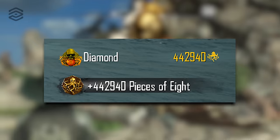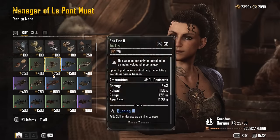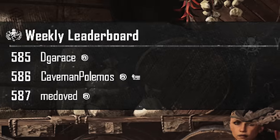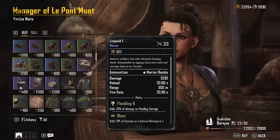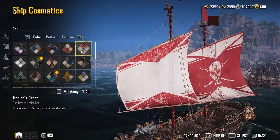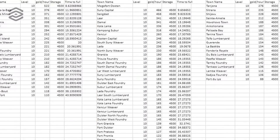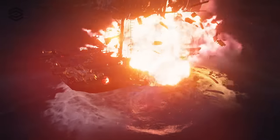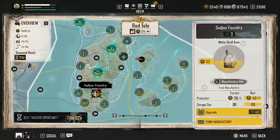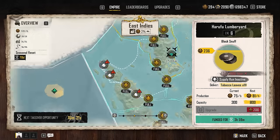I'm going to show you how to collect 400,000 pieces of 8 in a day. If you don't know what that means, it is the endgame currency that establishes your rank on the leaderboard and allows you to unlock powerful weapons and ships. I was ranked top 500 and have friends in the top 100. I'm going to share everything we learned, the mistakes we made, and what we would do if we were to restart from the beginning.